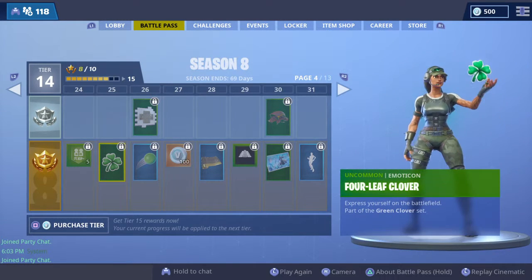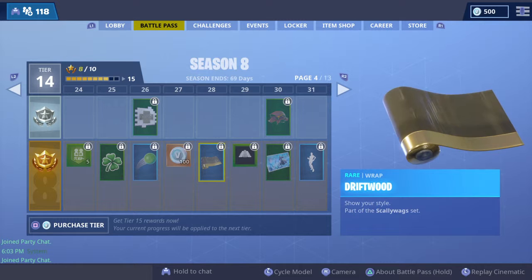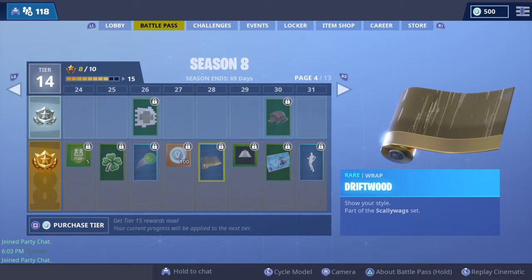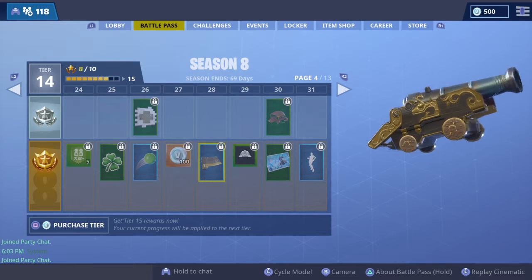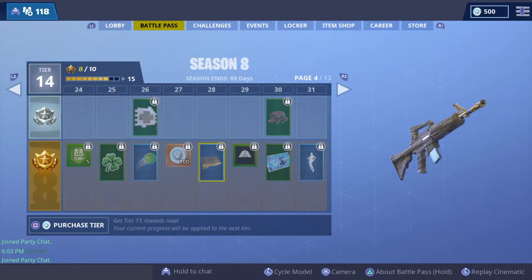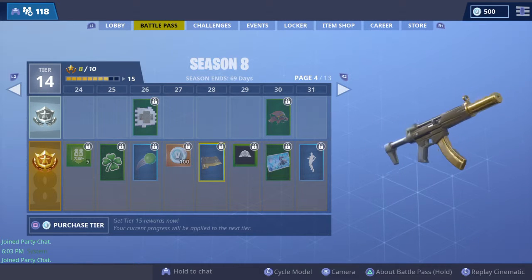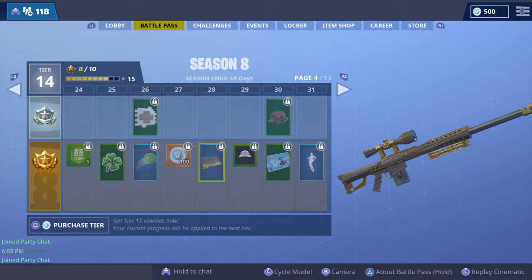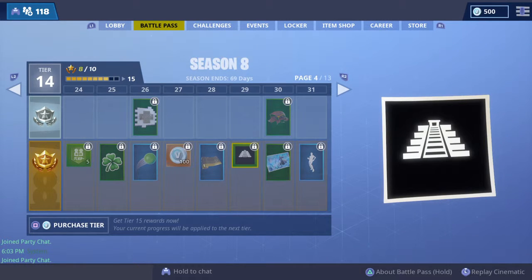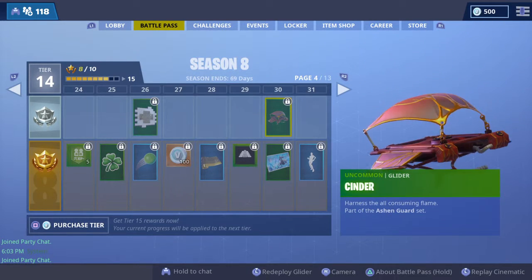There's a four-leaf clover, a bouncy ball dance mat, a Driftwood wrap, and a new feature where you can preview what wraps look like on weapons. This one looks like the Carbon and Gold wrap - almost identical except it looks a little less shiny. Also a banner, Ice Queen loading screen, an uncommon glider, and Cinder.